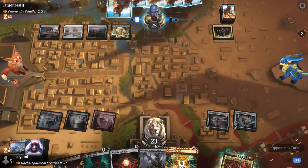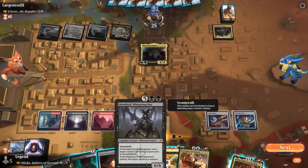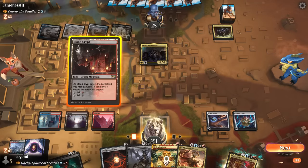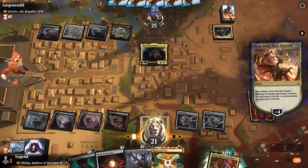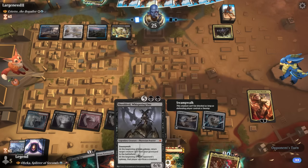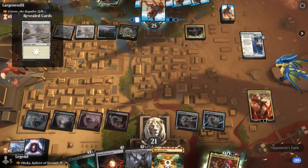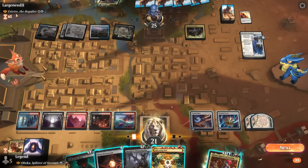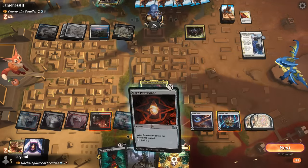We want to set up our mana first instead of running Obika into a removal spell, and we definitely don't want Ariette stealing Obika if we can help it. Now Nicol Bolas is also an option. If we play Sheoldred here the opponent will be forced to sacrifice Ariette — pretty decent. Or we can use Nicol Bolas to take it out, which is probably even better. We can potentially untap with a planeswalker — Sheoldred doesn't have any creatures in the graveyard anyway.